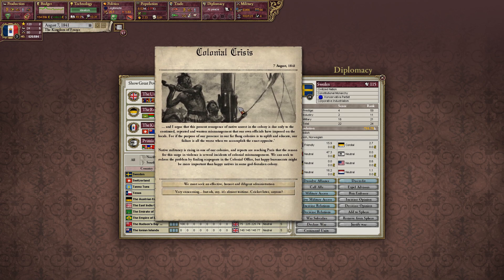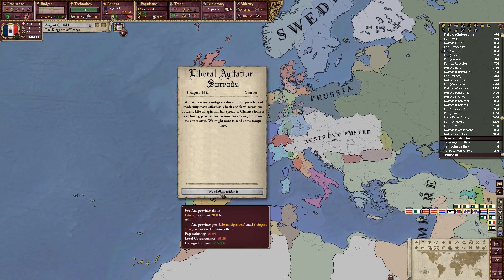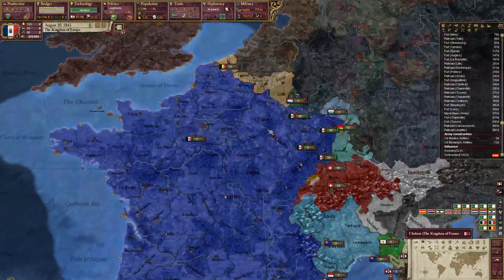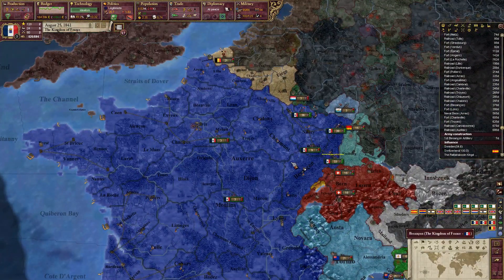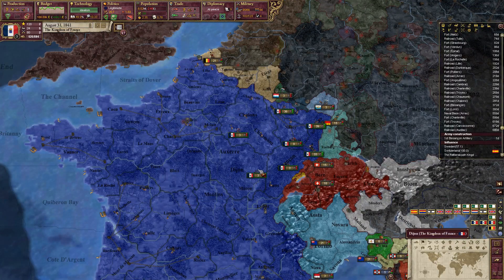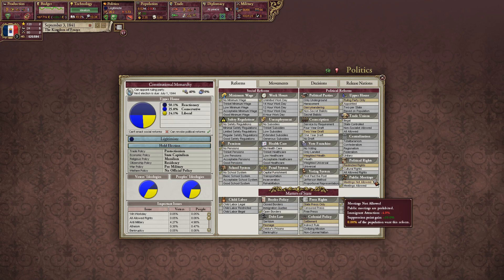Colonial crisis: the present resurgence of native unrest in colonies is due to the continued and wanton mismanagement of our own officials. Now we can roll back some things — we need no voting. Ruling party only.